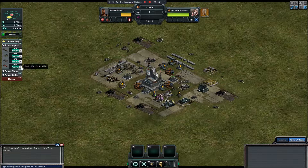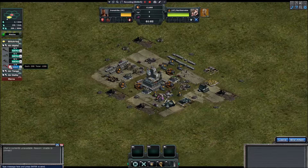If you retreat a damaged Oni, the next one comes out with full health. It's pretty tricky when you deploy.